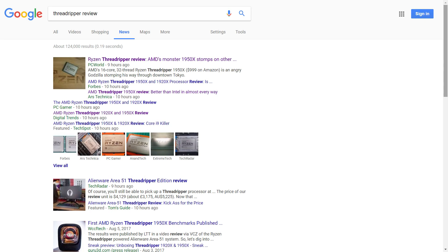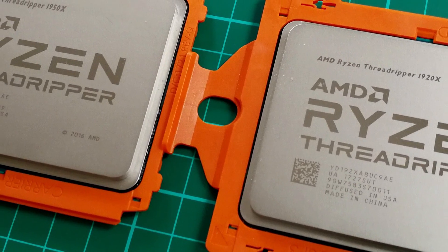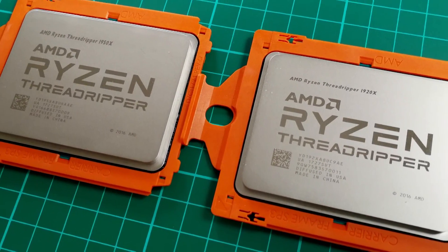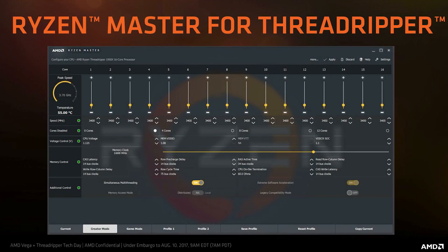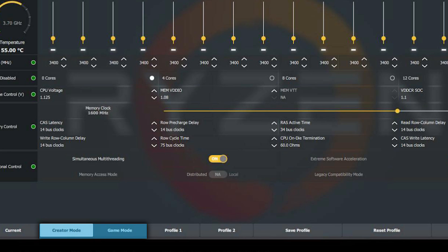Welcome back to Gamer Meld. For those who haven't noticed, the Threadripper veil has been lifted and reviews for AMD's new HEDT CPUs are flooding the gates. But there's one thing some reviewers are either not talking about, glancing over, or flat-out misunderstanding altogether — and that's the modes introduced with Threadripper: gaming mode and the default creator mode.